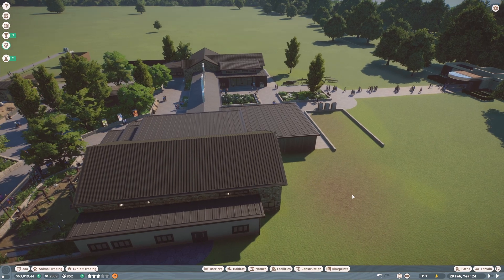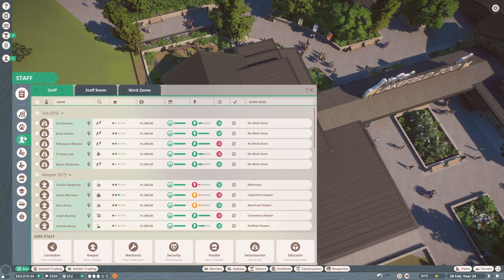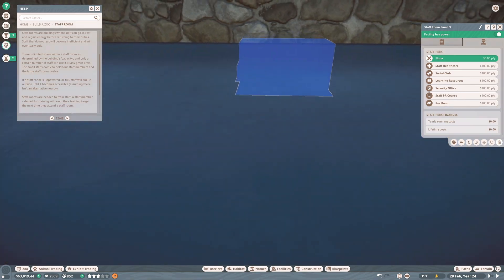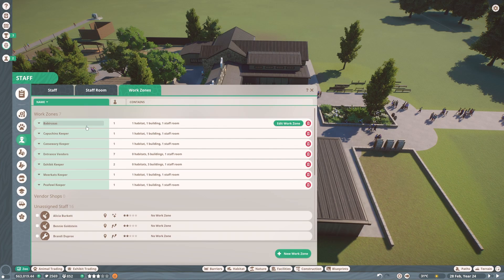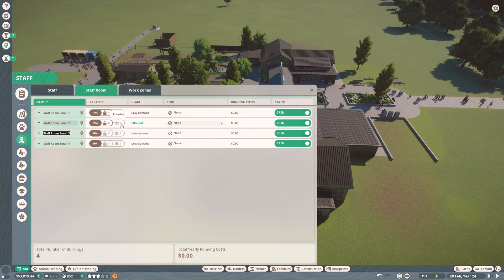What would the researchers need in their work zone? Research center - is that for both vet and mechanical research? The mechanics research in the workshop and the vets also research in the workshop. Actually the research center is used by vets and the workshop is used by mechanics. I'm going to go through and change these work zones so they're all the same staff room, and we'll label it the keeper staff room.